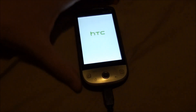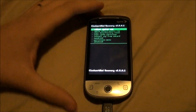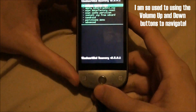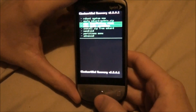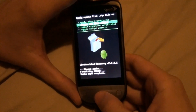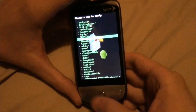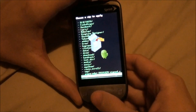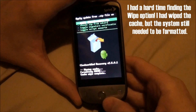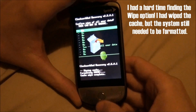My Transform doesn't have a problem putting in a recovery like that from USB, so we'll see. Install zip from SD card — choose zip. I do need to wipe the phone. Oh, here we go.